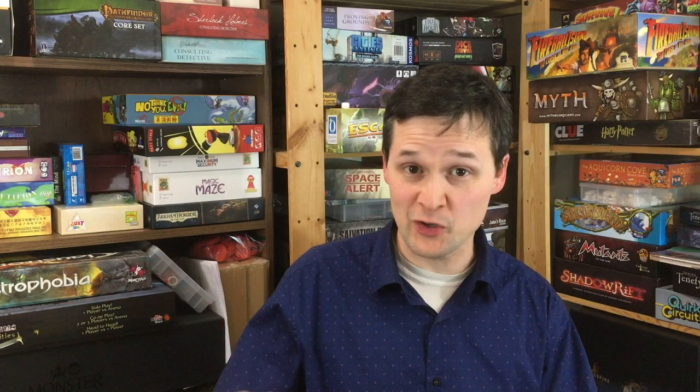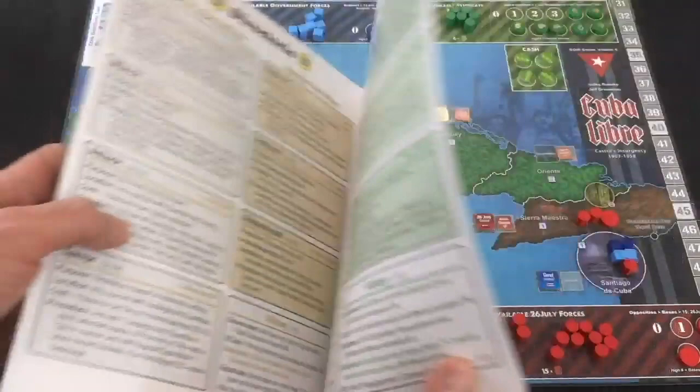We're going to start with a mix at number five, and that's the feeling of variety in the four factions you can control in the game. On the positive side, they do have nice thematic and mechanical differences, especially between the three insurgent factions and the government faction, which is trying to hold control of everything. A lot of the elements are consistent, especially between the insurgent factions — they share a lot of the same actions, so once you learn one of them, it's not too tough to figure out how the other ones work. But this goes into the negative side, because some of the factions feel maybe too similar. That's easier for learning the game, but it's not as exciting to play them. If you're looking for vast differences like you'll find in something like Spirit Island or Root, you're not really going to get that here, and the small differences between their actions can sometimes make the rules harder to keep track of.